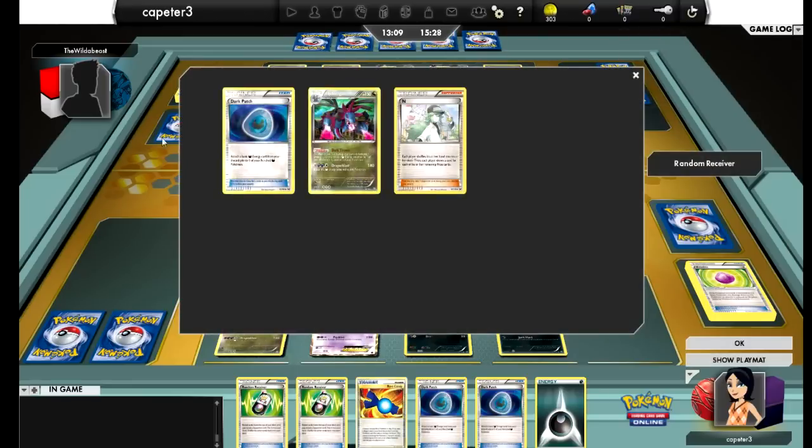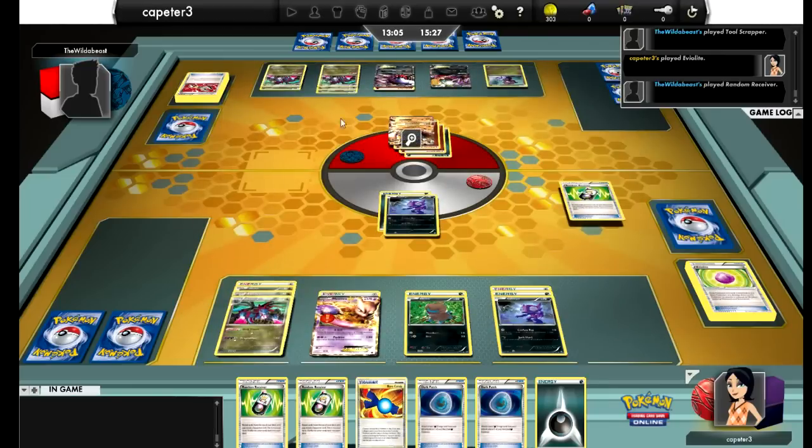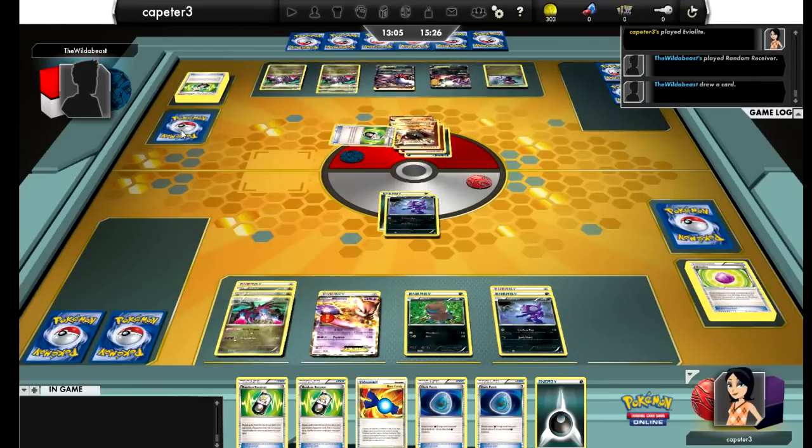He plays Random Receiver and hits the N — that hurts. Crucial things like that: the multiple Junipers to hit the Fighting Energies when he needed them, the Paralysis on the Deino, and that N just took away my great advantage. But oh well — I made my own misplays.